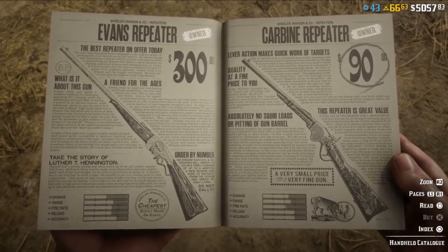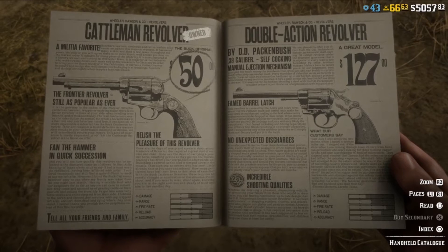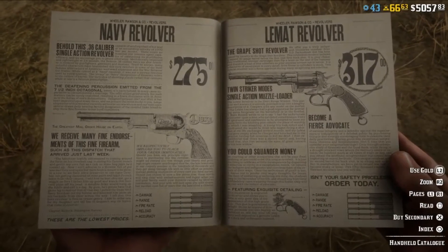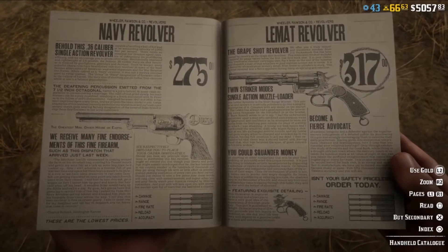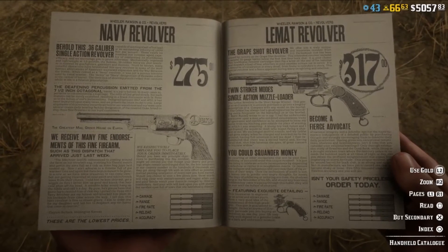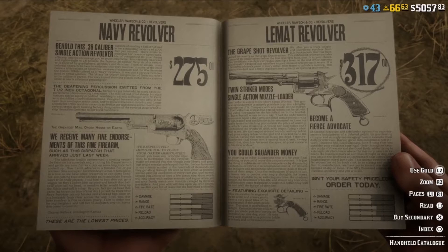When it comes to revolvers, you can go ahead and get the Cattleman early on — it has pretty much the same stats as a Double Action Revolver and is cheap. Use it to save up for the revolver you really need, which is either the Navy Revolver or the LeMat Revolver. The LeMat Revolver is in my opinion the best handgun in the game because it can also use shotgun shells, so you don't have to waste money on a sawed-off shotgun. It's the most expensive revolver but it's a great gun that can carry you from beginning to end.